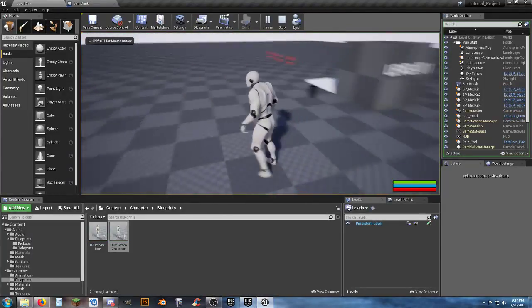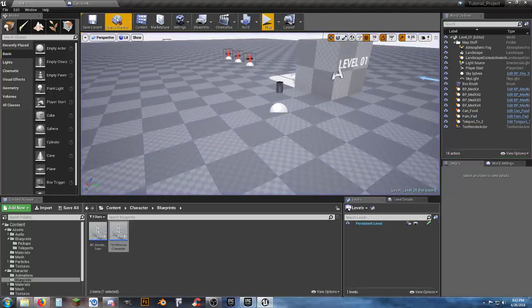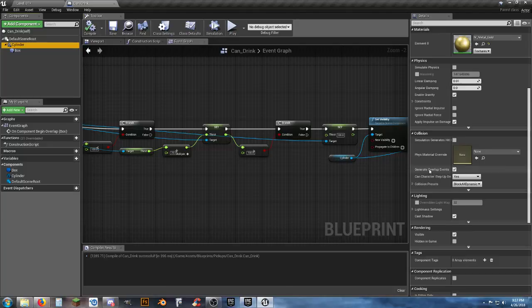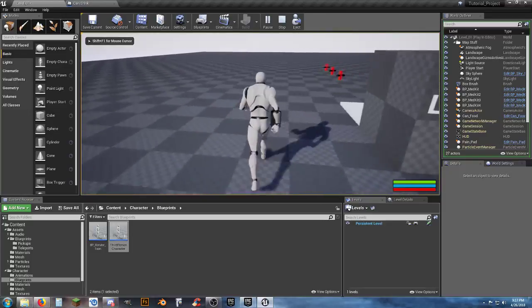We notice the cylinder still has collision blocking the player. We need to turn collision off. Select the cylinder, find the Collision Preset and set it to No Collision. Compile and save.